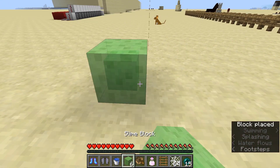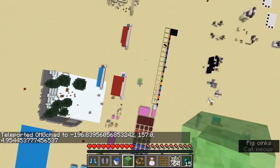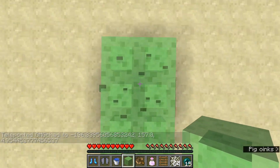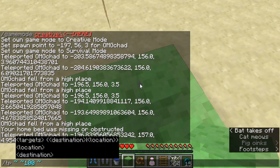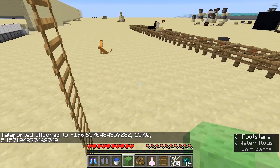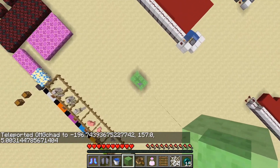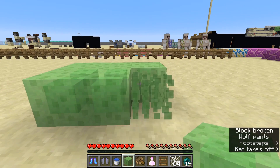Next is slime blocks. Slime blocks have been in the game for a little while. With slime blocks, you can fall from almost infinite heights and they will bounce you back up into the air. If you get tired of the bouncing, you can actually hit the space bar or whatever your jump key is, and you'll jump, kind of resetting your height. So you can fall from really big heights. If you hit the space bar, you won't do that huge bounce and you'll be able to get right off of the slime blocks really, really quickly.